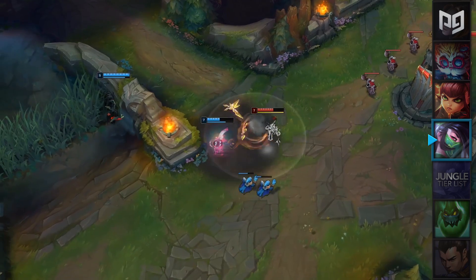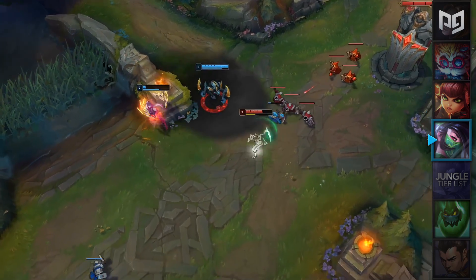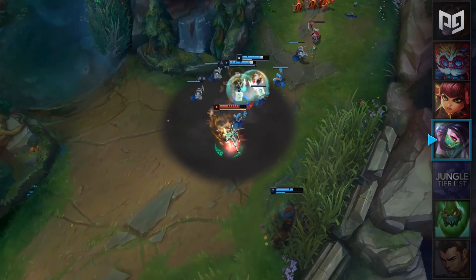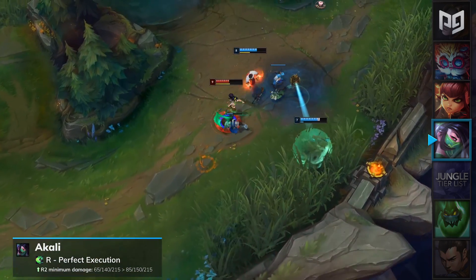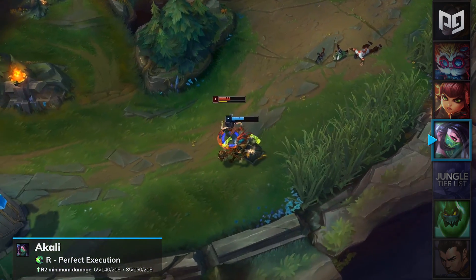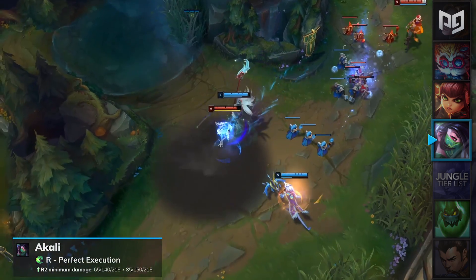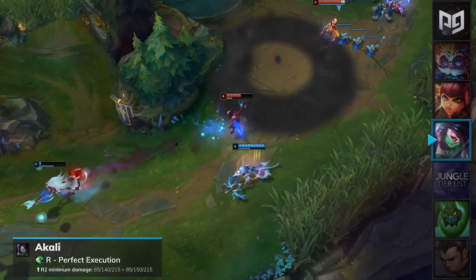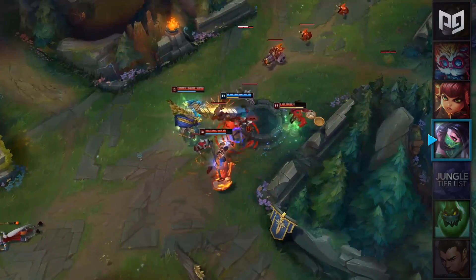Alright, now let's run it down mid. Akali has been one of the most problematic champions when it comes to balance, and it looks like the balance team are taking another shot at her this patch. Her ultimate Perfect Execution will have its minimum damage increased from 65 to 215 to 85 to 215. This is just a revert of one of her previous nerfs, and it won't help her that much as a mid laner because the removal of the micro stun was huge. However, this buff does help her quite a bit in the top lane, where the micro stun was less needed. Akali will be placed in our mid lane C-tier this patch, but we'll see if she can dash her way into B-tier next week.